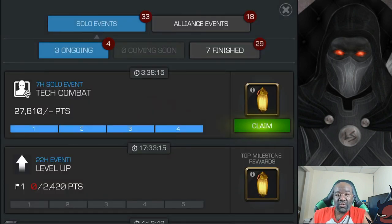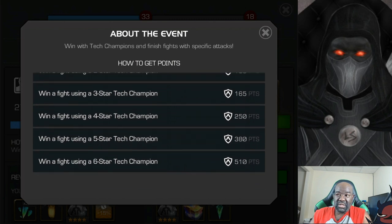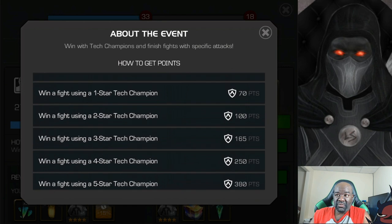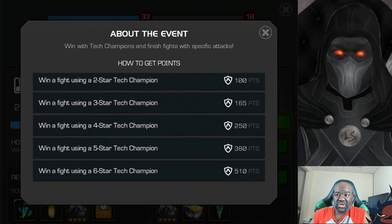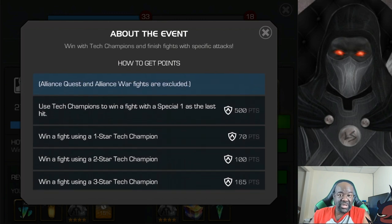As you can see, I already got all the milestones, but look at how you get points. If you remember the old tech combat, you only got points for basically using the champion or class they specified. All you would have seen on the old tech combat is win a fight using a one star, two star, three star, all the way up to the six star. But you now have a little bonus — if you use a tech champion to win a fight with a special one, you'll get extra points.